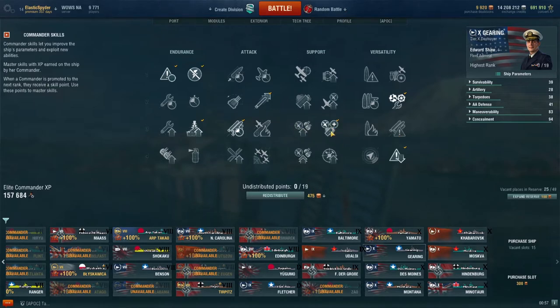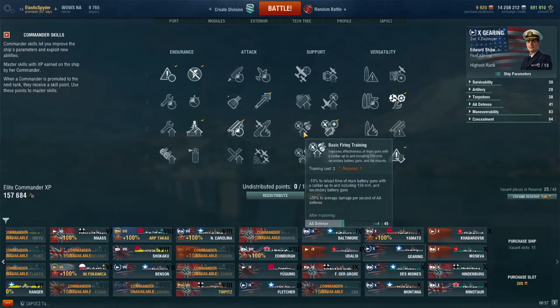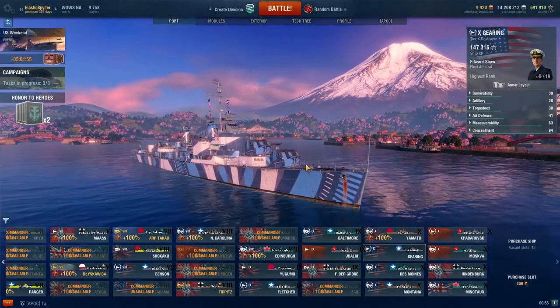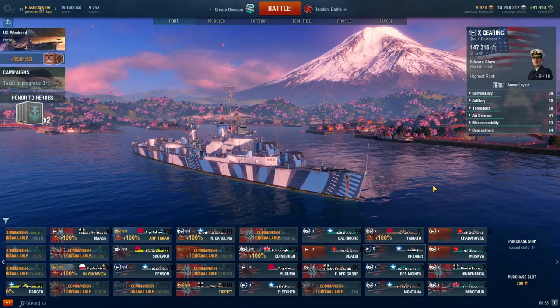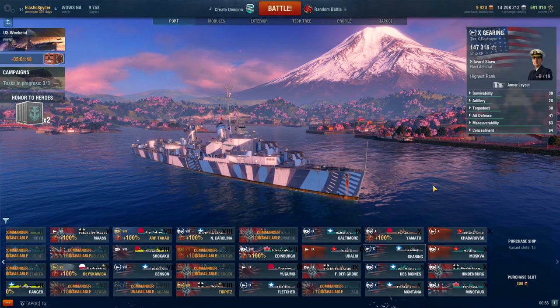Then it's really your choice. I pick Superintendent just because I play a lot while I'm in a division — I like the extra smoke. But you can certainly pick Basic Firing Training for better AA and better reload, or if you are going for a more offensive build, Demo Expert could work also, but I would probably stick to one of these two. And then the last one is a point dump — I just picked Priority Target. I hope you guys enjoyed this video. Please consider subscribing and liking the video as well as sharing it wherever you see fit. I'll see you guys in the next one, take it easy.